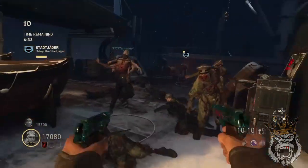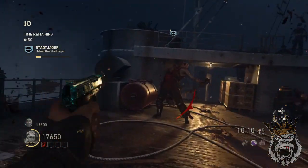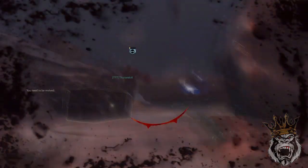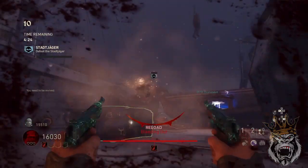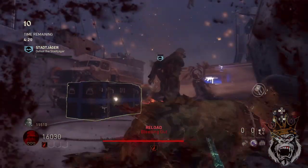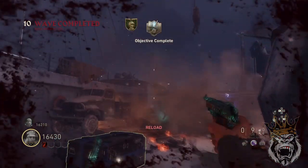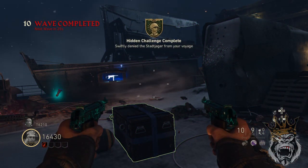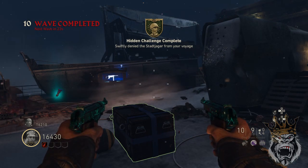Once you get to the boss fight, you're going to want to leave the care package in place and stay in front of it, as shown in the video. This will prevent the boss from being able to charge at you right away and give you more time to lay into it. And there it is — hidden challenge complete: swiftly denied the stat jagger from your voyage.